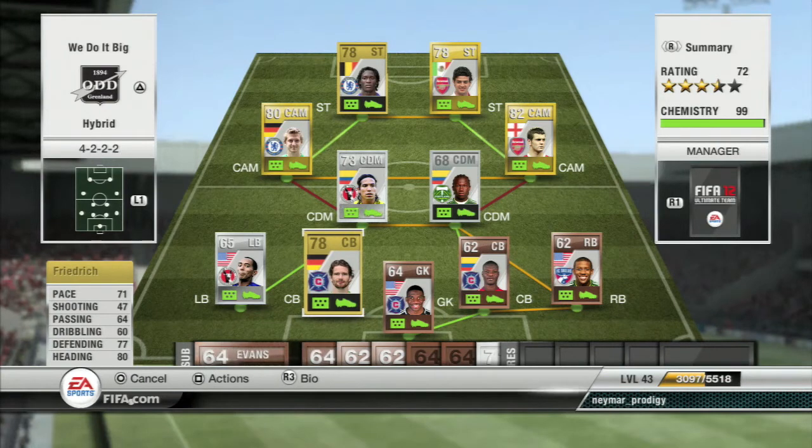Now at center back, we got Frederik. He's a German center back, newly transferred to the Chicago Fire. 71 pace, 77 defending, and 80 heading. He is the best center back in the MLS besides Rafa Marquez, but he's got a lot more pace than Rafa Marquez, so I would recommend him over that.